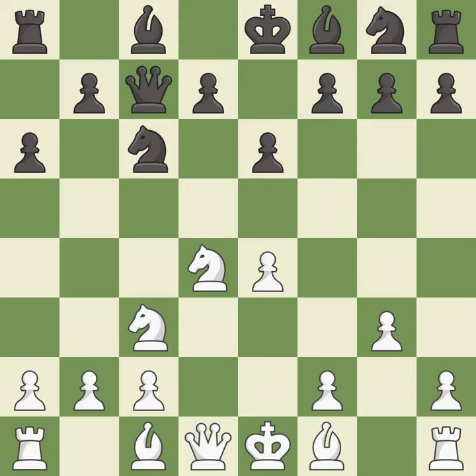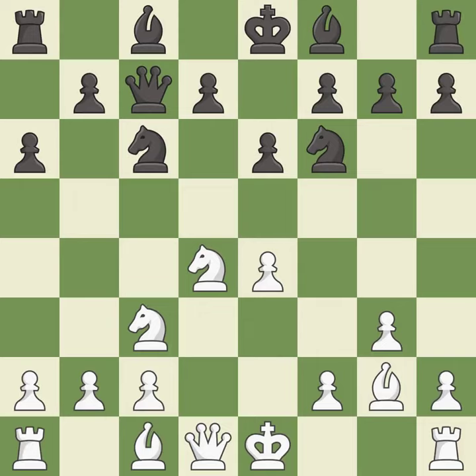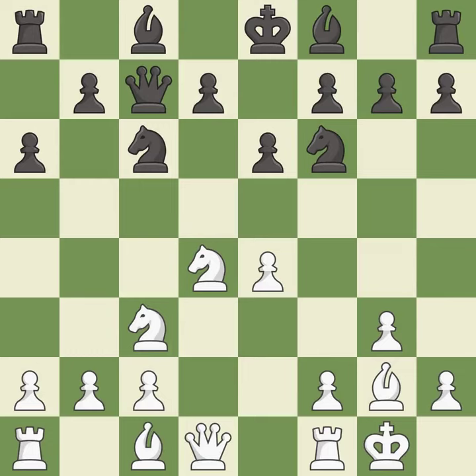Qc7 develops the queen toward the center and controls the b8-h2 diagonal. Bg2 puts the bishop on the long diagonal in a move called a fianchetto. Nf6 develops the knight toward the center and attacks the e4 pawn. Castling gets the king out of the center and activates the rook. B7 develops the bishop toward the center and prepares to castle.